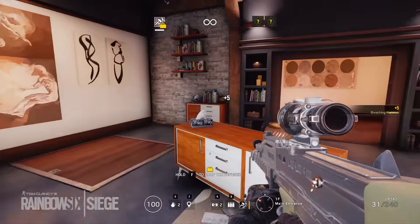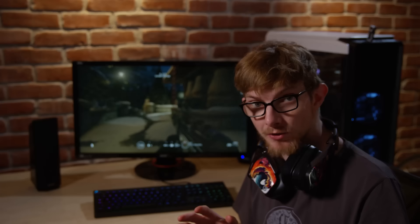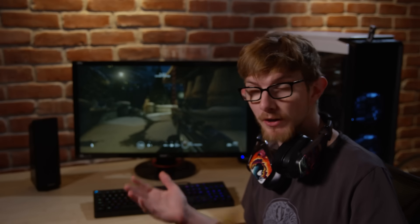So, let's say you're playing an intense game of 3v4 Rainbow Six Siege, and suddenly there's a knock on the door. What do you do? You can't leave your teammates hanging, but you can't leave the pizza guy waiting outside either, or he'll yell at you again. Now, there's a solution.